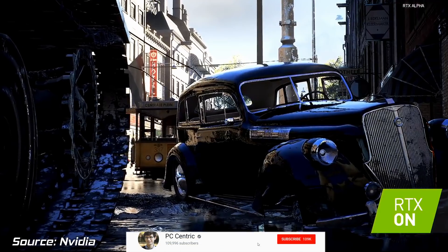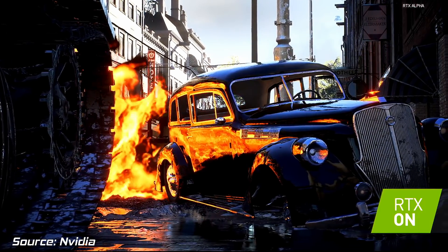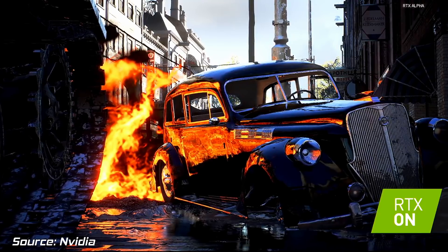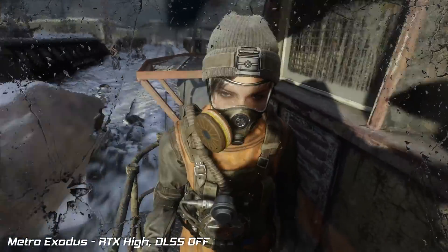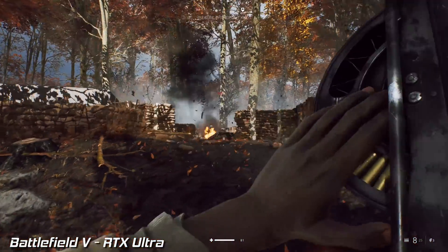RTX graphics cards were supposed to be the revolution, but there's been very little reason to actually buy one. After all, what's the point in RTX features if there aren't any RTX games to play? At Nvidia's launch last year, we were shown ray tracing in Battlefield V and Metro Exodus, as well as being promised DLSS and a huge library of titles. Both of these AAA games came equipped with both, and now that they've been released to the masses, we can finally assess these features properly and answer once and for all whether these graphics cards are actually worth it.